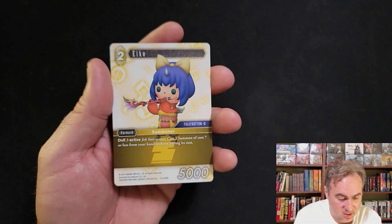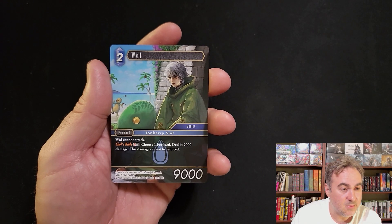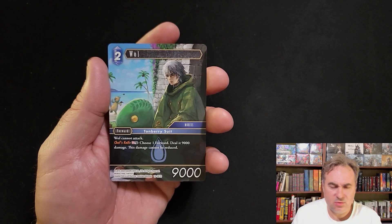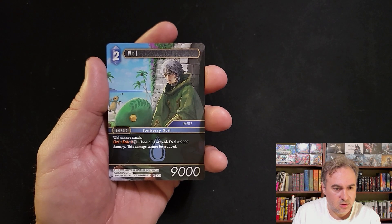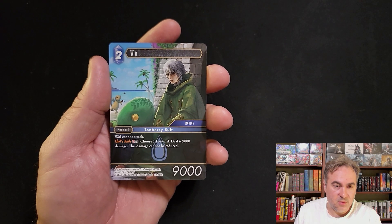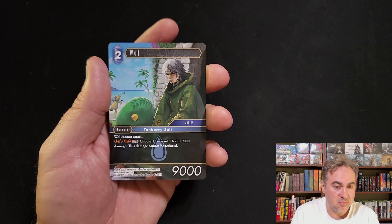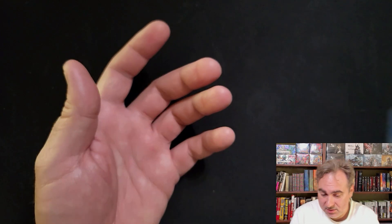The weapon again. Haiko - a 9k wall that can only block, but there are multiple walls in this set: the Tonberry Suit, the Moogle Suit. All of those walls can go towards the special cost, which is one forward 9k - not a bad 9k ping or literally just pitch it as a wall. Can't be reduced - good card.